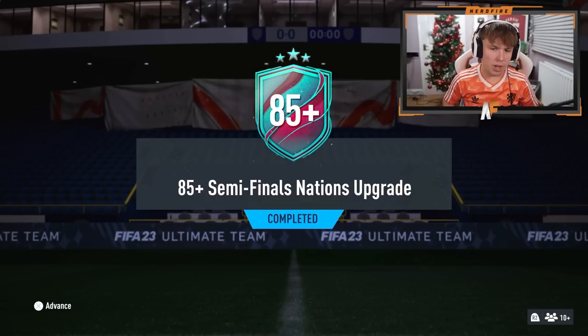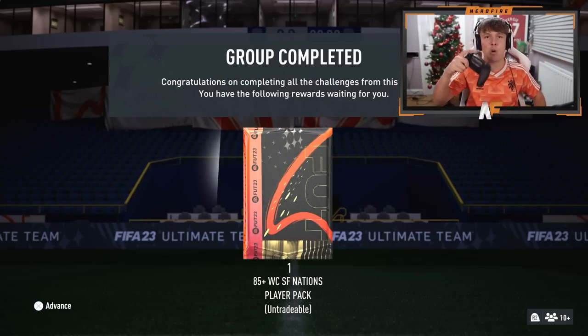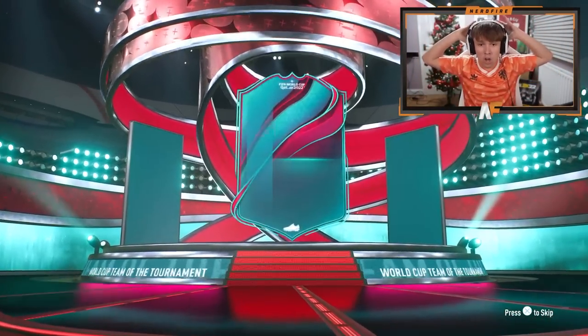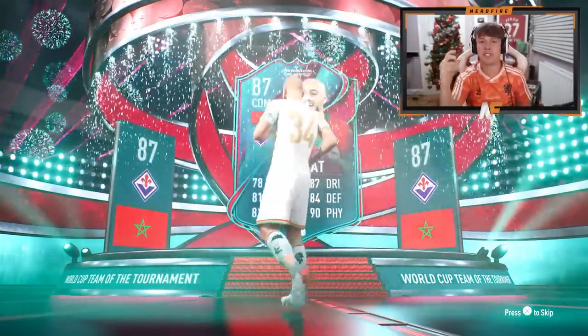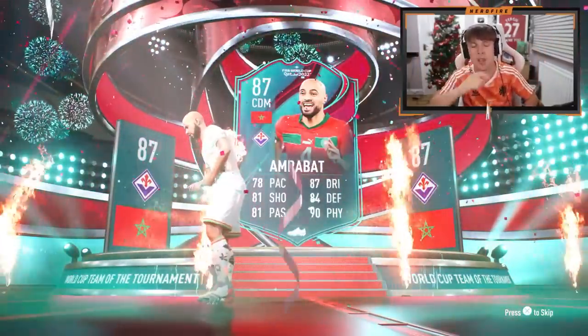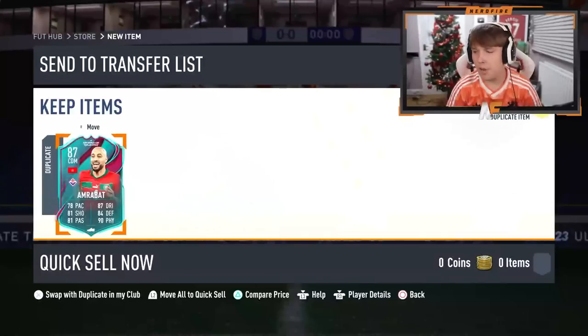I've done another one of these 85 semi-final nations upgrades — I think they became repeatable again the other day. This time we're going to get Messi or Mbappé, just watch. Here goes nothing — Messi or Mbappé or bust. Oh, it was a Team in a Tournament card — so close, literally this far away. We get a Team in the Tournament — that's cool. Oh no, I already have them untradeable. That is not great.